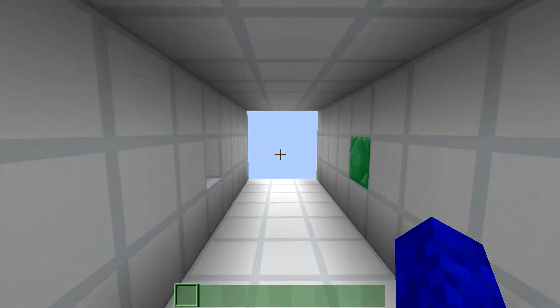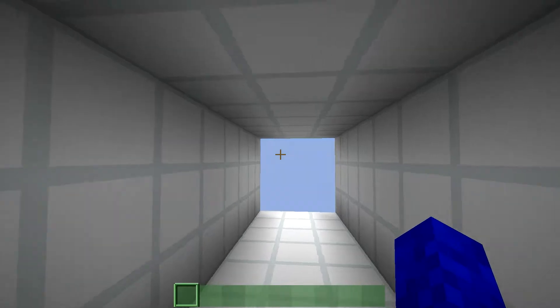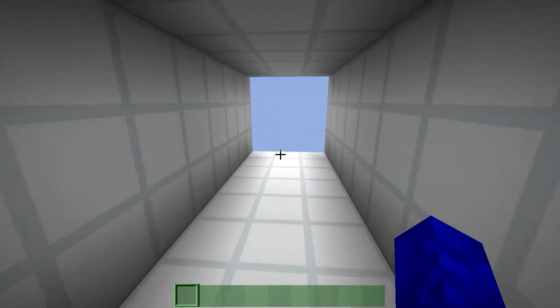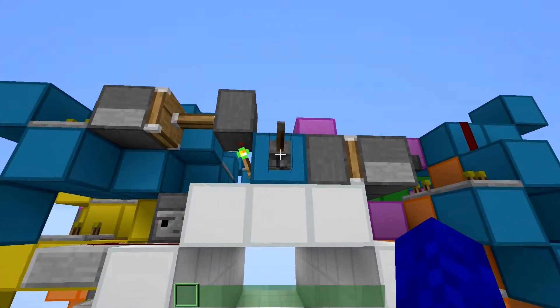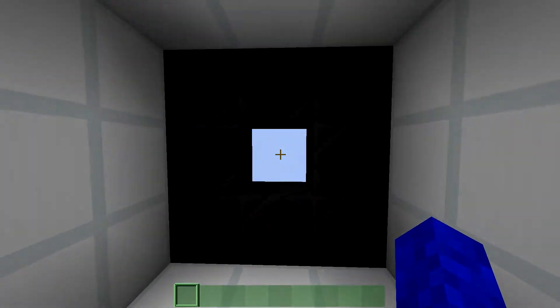So you can see everything is retracting, and it hides away the door blocks. There is only white wool around here now. This is the interesting part. If I close it again, you will see that it's black now.